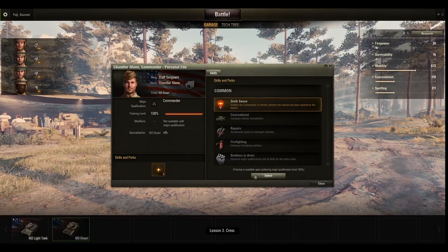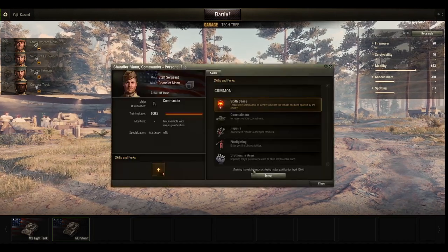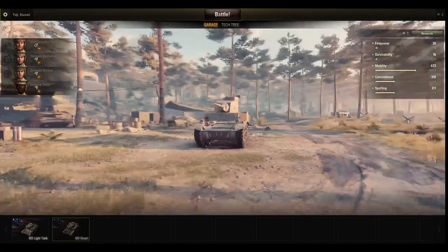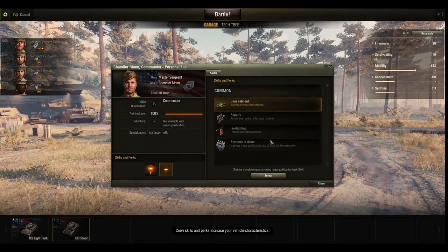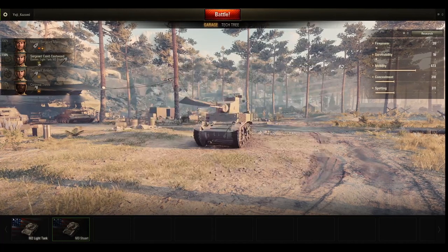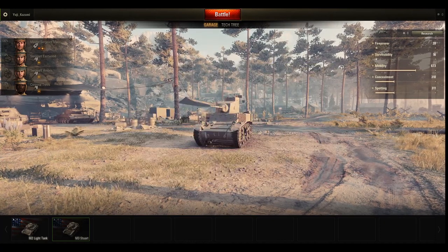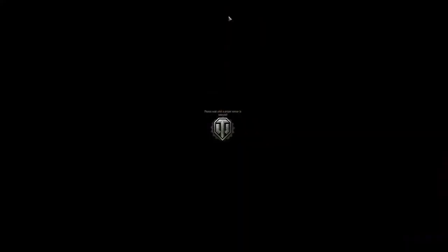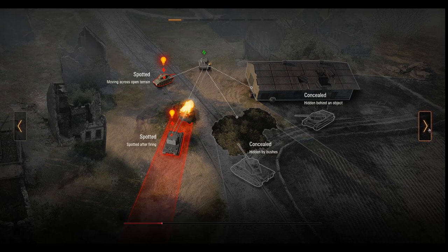Lesson 3 - crew. They're not gonna let me do what I want to. Let me put Brothers in Arms. Sixth Sense is good, but I want Brothers in Arms first. Crew skills and perks increase your vehicle characteristics. Are they seriously... I mean, I guess I'll just go into battle. Gave me Sixth Sense for free though, so that's nice.